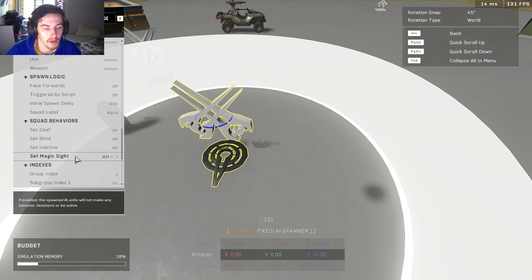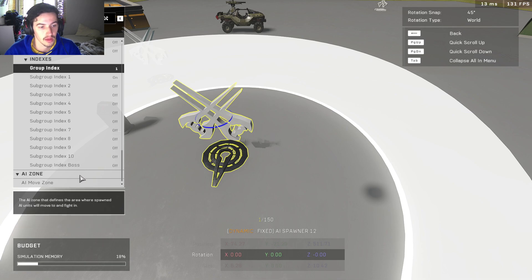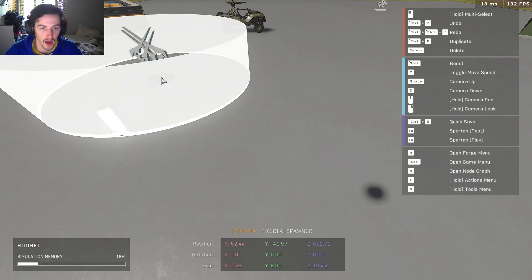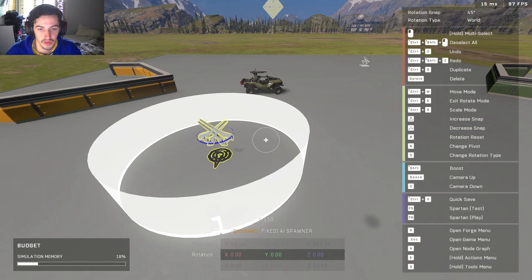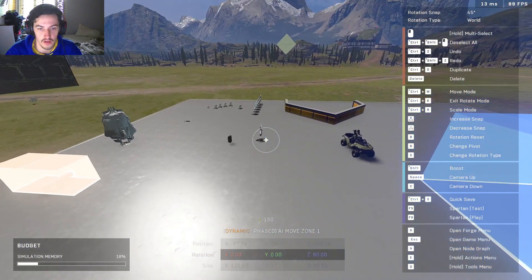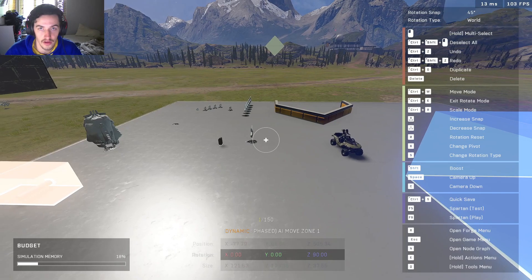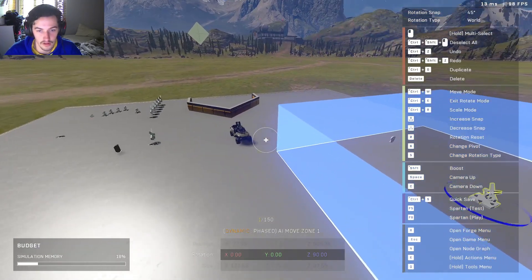Magic Sight will make them able to see you through walls. AI Move Zones are important because if you want them to actually move, you have to set up which Move Zone they go to. This one has Move Zone 1, and Move Zone 1 is right over here. So as soon as they spawn, they're going to go into this box. When they're not inside the box, they're programmed to go to the box. That's pretty simple.